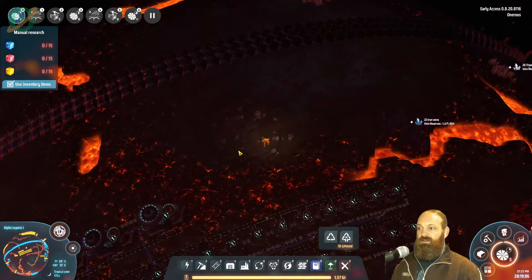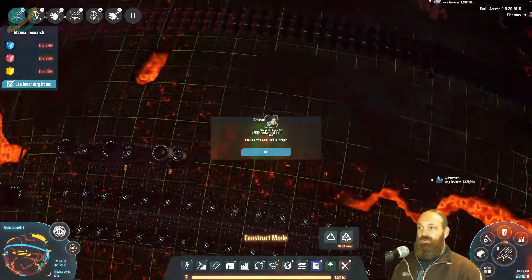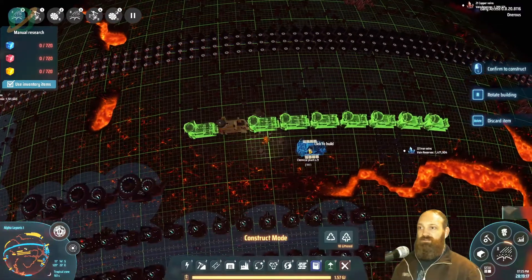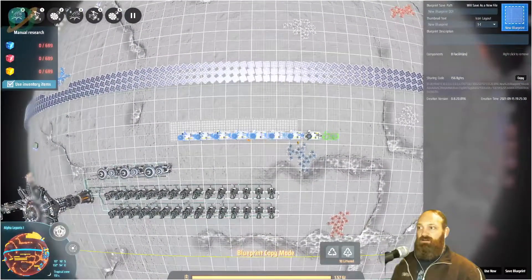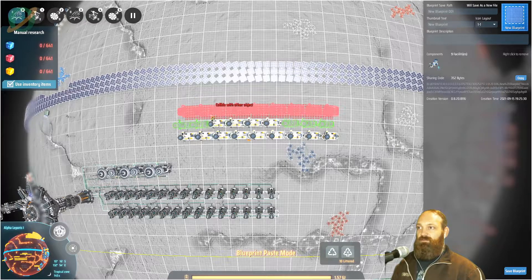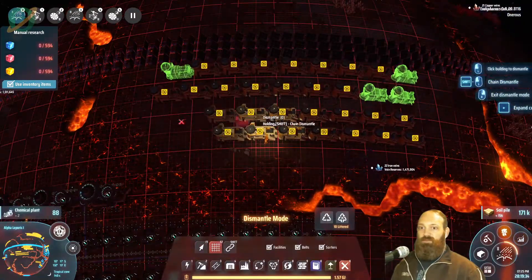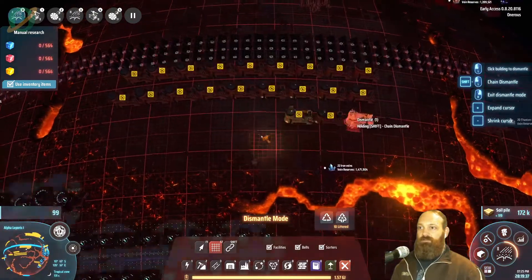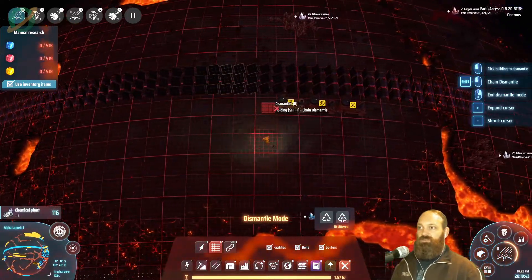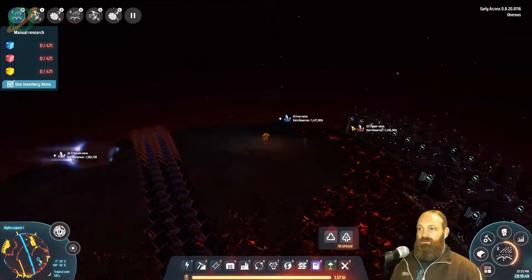This looks like quite the candidate for some soil pile farming. Let's just do something like this, copy that, build a bunch, then remove them — and look at that, a little bit of soil pile. Not bad for a few seconds work — I think it was like 20k soil pile, which for this planet isn't bad.